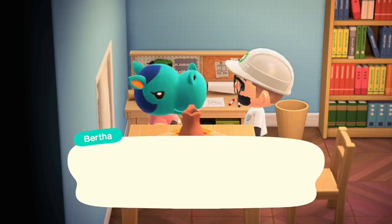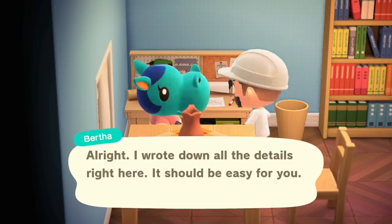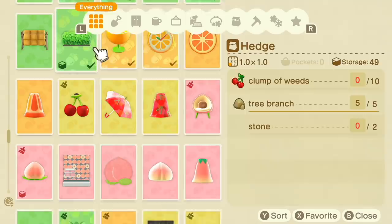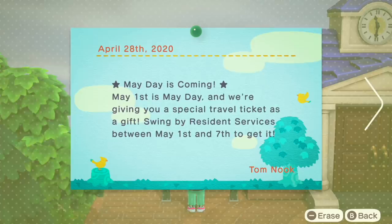I got a Natural Mum Wreath from the message bottle. It seems like since the Earth Day event there are way more natural DIYs. My message in a bottle was a Pear Rug — I feel like I'm just getting all the fruit-based things. I have so many wreath options: Pear Rug, Natural Mum Wreath — and look at all this fruit stuff: four orange things, three cherry things, six peach things, two coconut things.